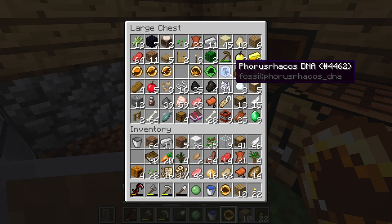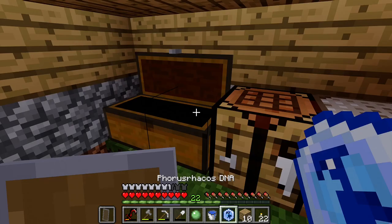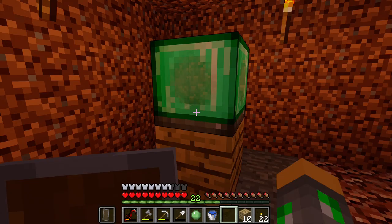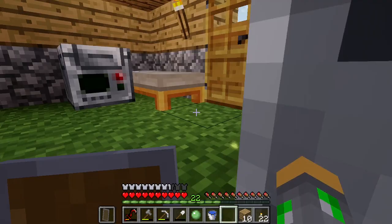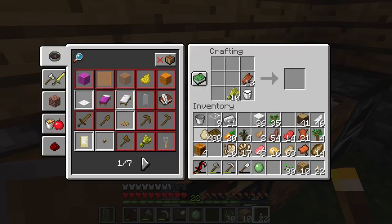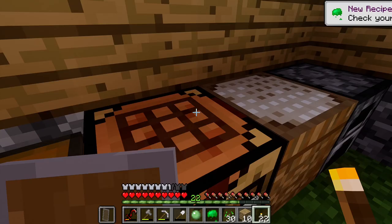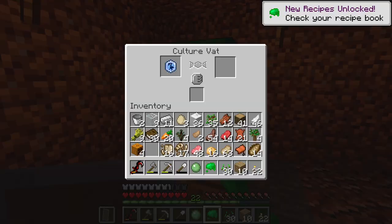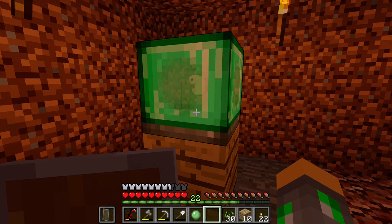I wonder what the first DNA I should actually make should be. I'm thinking maybe Stegosaurus would be good, or Forushrakos — I think I'll make Forushrakos first but I'll do Stegosaurus right after. I'm also just remembering I'm going to need Bio-Goo, which I think is like milk, rotten flesh, wheat, and eggs. Yep, there we go. So now I can use this to cultivate up this Forushrakos DNA. Hopefully this should give me a Forushrakos, but if it doesn't, I can use the failure source I get to try and get some more slime.